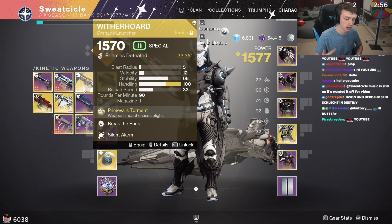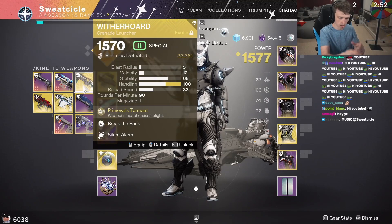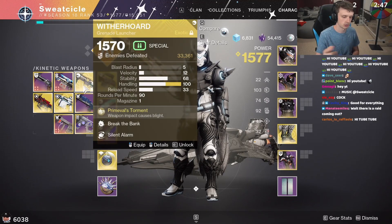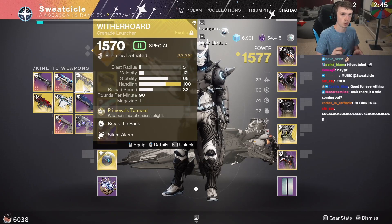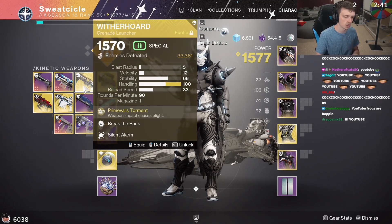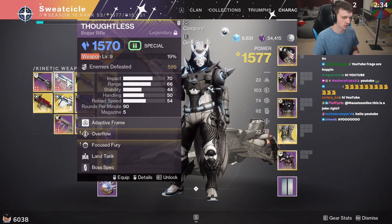Witherhorde is good for choke points, clearing lots of adds at a time, as well as passive damage on a boss — you shoot a boss with it, you swap to another weapon and start spraying. Note that you shouldn't have more than two people on a team running Witherhorde, because if you both stick the boss only one counts. So one person sticks the boss and one person puts it at his feet.